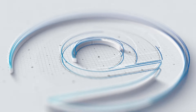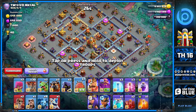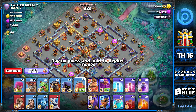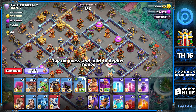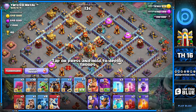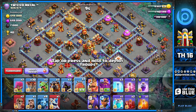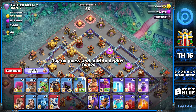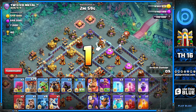We're here on the first base, which is a ring base. I have two ring bases for you today so you can see why we use a flame flinger and why we choose to go with a blimp. On this attack I'm using the flame flinger because the core is reachable with balloons.